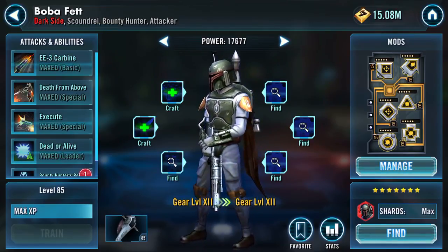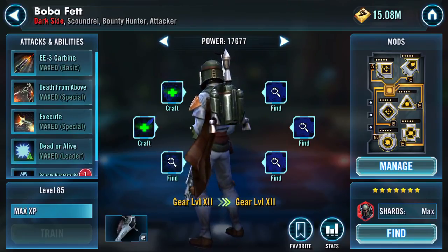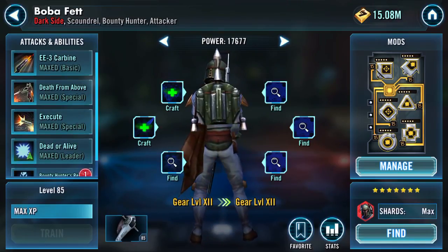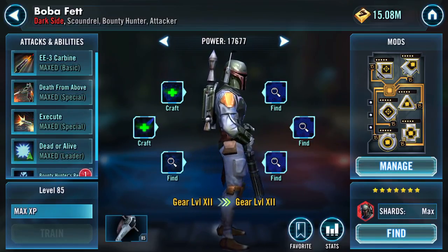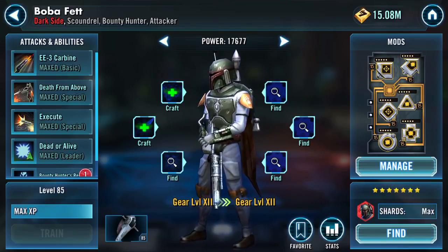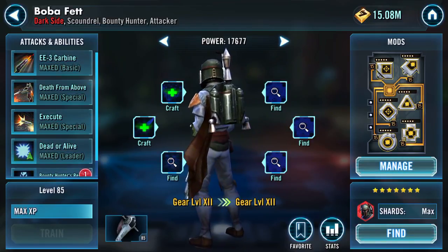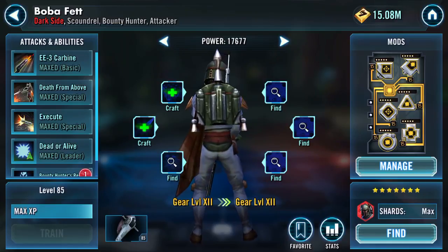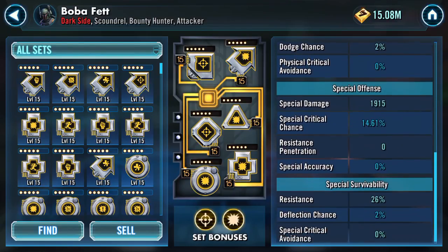Boba — Boba is just Boba, isn't he? Everything is maxed except his unique. With the constant use of Annihilate, I just didn't see the point in putting that zeta on there, although I'm sure his ship would benefit from it. Potency and offense on him, 223 speed. I haven't looked at his mods in ages actually.